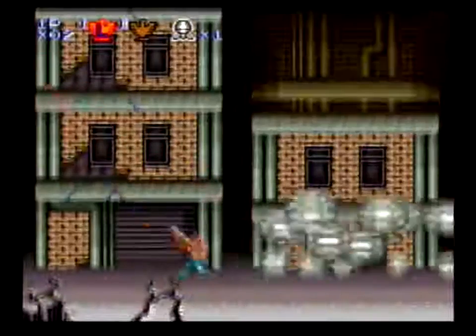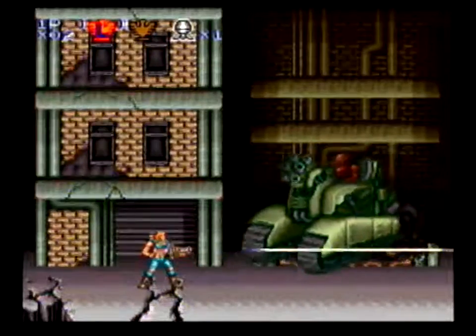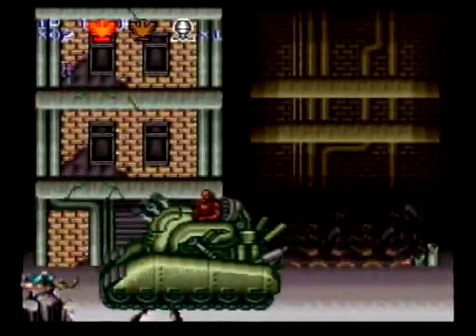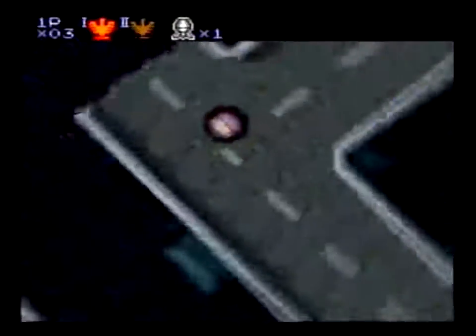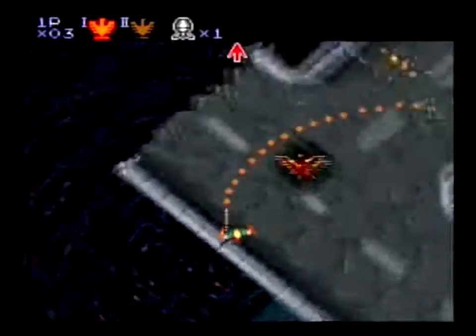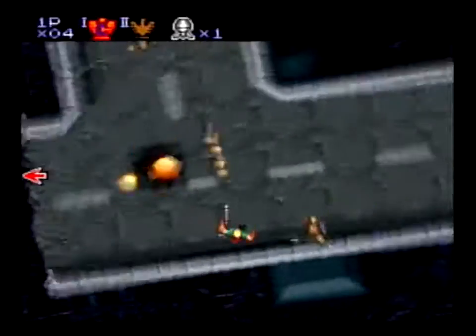Thankfully, the game's controls are on your side. Movement is tight and precisely controlled by the directional pad, and it is easy and intuitive to navigate jumps and maneuver around obstacles. In addition to the Alien Wars' traditional side-scrolling levels, there are two overhead stages which take advantage of the Super NES's Mode 7 sprite rotation technology.